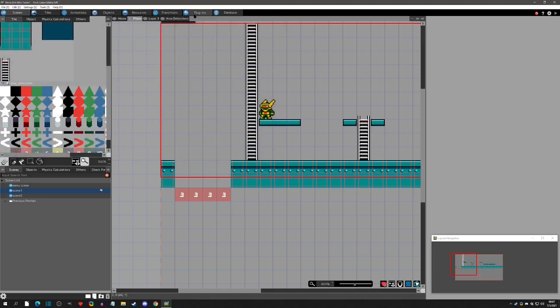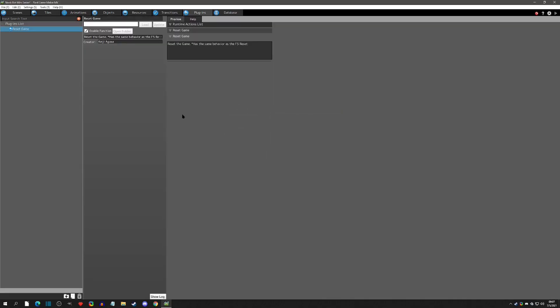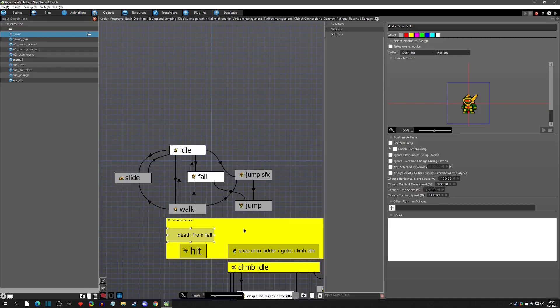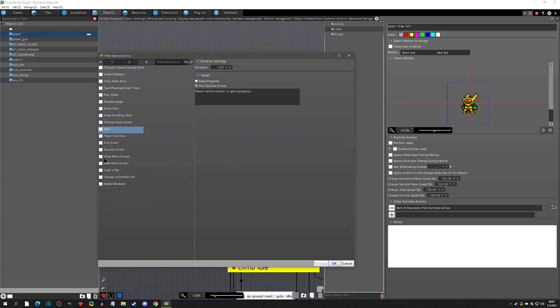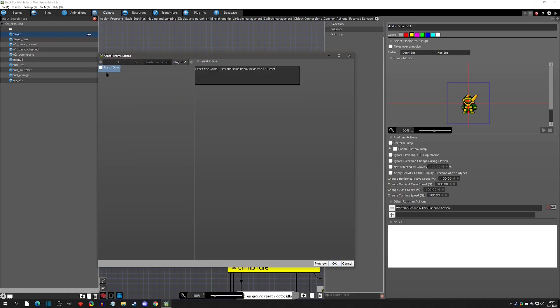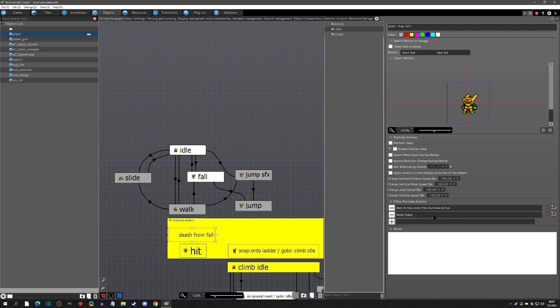We know it was working before because it was disappearing, but now let's add a quick reset. I have the Reset Game plugin in pretty much every project - go to the Plugin tab, Add Official Plugin, and add the reset game plugin. Then in our 'Death from Fall' common action, we'll add a wait of half a second, then go to the Plugins tab and say Reset Game. Now when we fall, we die and reset the game. This isn't generally how you'd load a checkpoint - your checkpoint logic and load file would go right here instead.